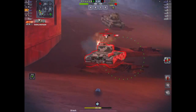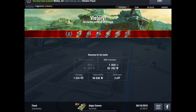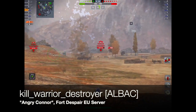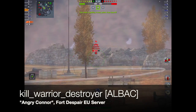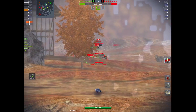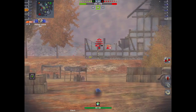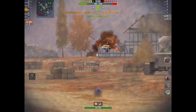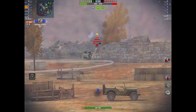We did 1224 damage there, took three kills, only get a second class but we get a shed load of credits. Now here's a replay from Kill Warrior, Destroyer of the clan Albus C, rolling out in his Angry Connor on Ford's Despair on the EU server. If you put it in a position like this - the TD spot on this particular map - you can farm away. The gun is nice and accurate with 23 degrees left and right rotation. Camo profile is above average so it's pretty hard to spot. After you fire it goes down, but on the move and stationary you're pretty nicely covered.